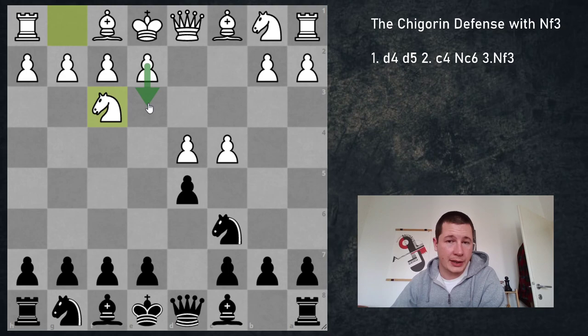White is preparing to castle kingside, play e3, and develop. So if black does nothing, it's going to be a very clean position for white in which he is basically going to have an advantage because black is playing without the c-pawn. And that's a big disadvantage in all queen's pawn openings. So black only has one idea here, and this is what makes it easier for black to learn than most other moves we are going to look at.